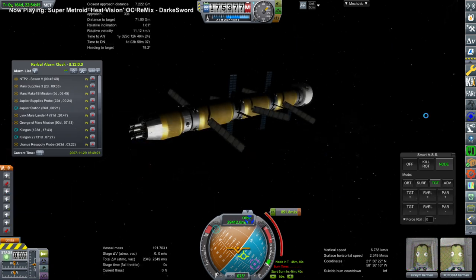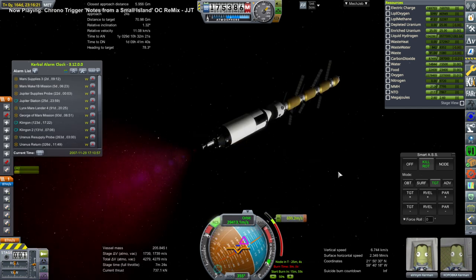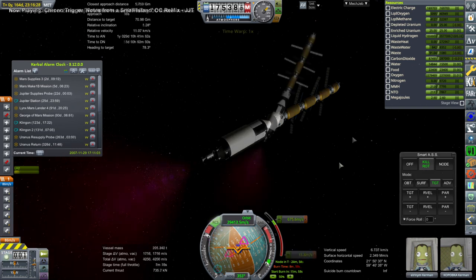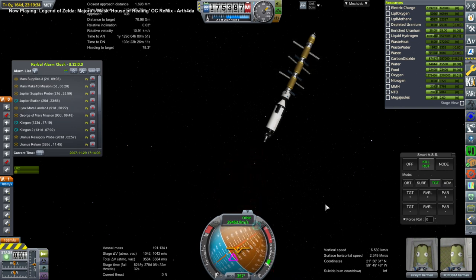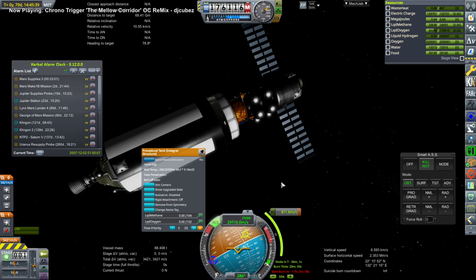I looked at how much fuel NTP2 had prior to returning to it and restored it via save file editing. These were supposed to be zero boil-off tanks, though the S2 stage tank was not meant to be zero boil-off — and that actually had the least boil-off. The other tanks, which are supposed to be zero boil-off, did not have zero boil-off as it turns out. We had radiators and everything, but they're very heavy tanks too. I don't know what else to do — it's difficult.